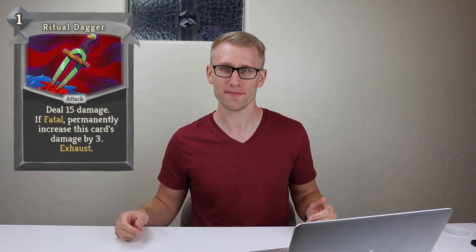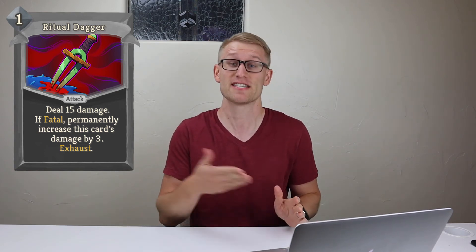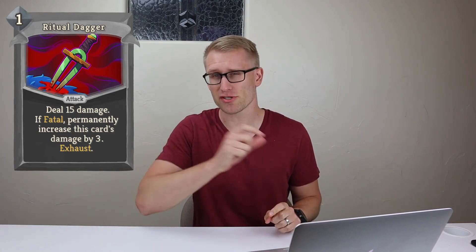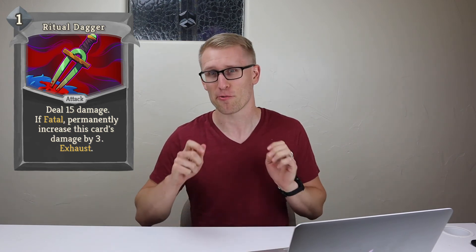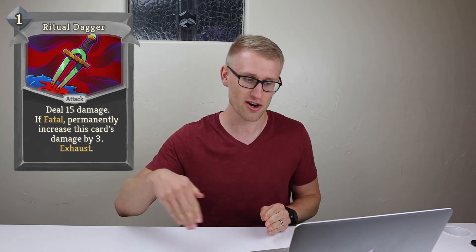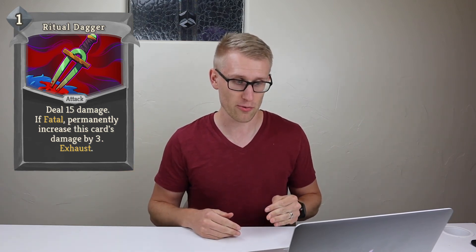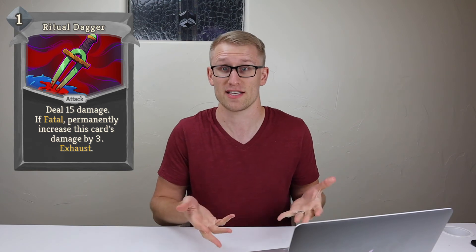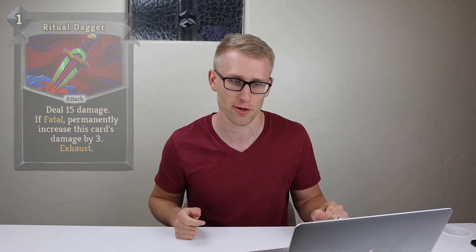Similarly, the last card is Ritual Dagger, which deals 15 damage, but if it's fatal it actually increases the damage of this card permanently. It's similar to some of the ones we saw before, but again you're specifically trying to land the fatal blow so that this card can permanently get stronger and stronger, to the point where it's a much stronger card than you'd expect for a cost of one, even with the exhaust keyword.